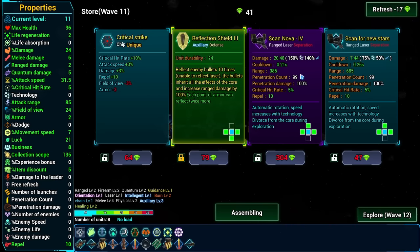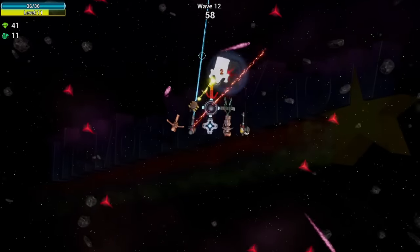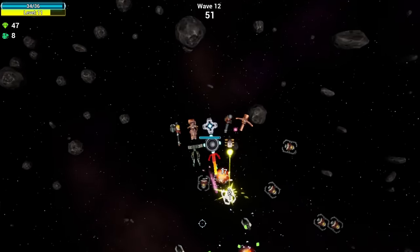Let's refresh and see. Another purple weapon - Separation - divorce from the core during exploration. I guess even in the vacuum of space you can't get away from marriage problems. But it can solve all these guys' life problems.